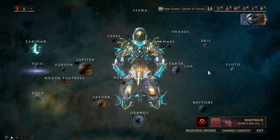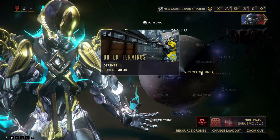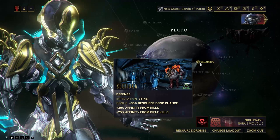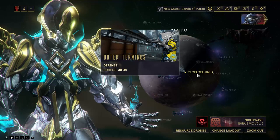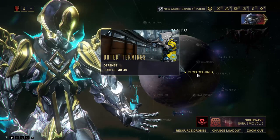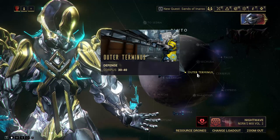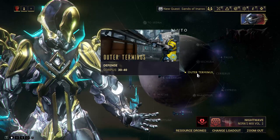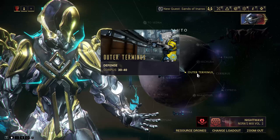The second spot I'm going to show you is going to be on Pluto — Outer Terminus. Now some people think, well, there's a defense mission that gives better resources, but that one isn't Corpus so you're never going to get Oxium from it. Don't bother with that. This one is regular Corpus, level 30 through 40, so it's going to be a little more difficult, higher resource drop chance, and more Ospreys will spawn. The reason I have this at second is because if you're a beginner you might not even have Pluto unlocked yet.